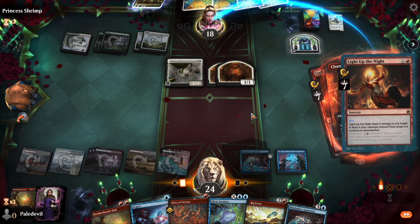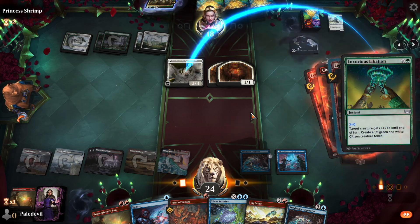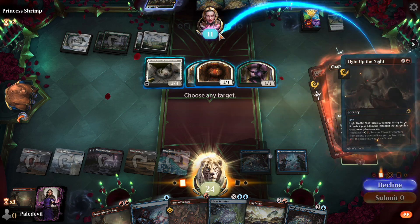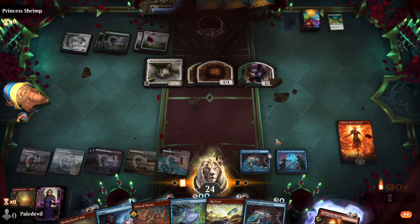21 damage from 25 life — not bad for turn seven. Sure, final fireball. All right, next game.